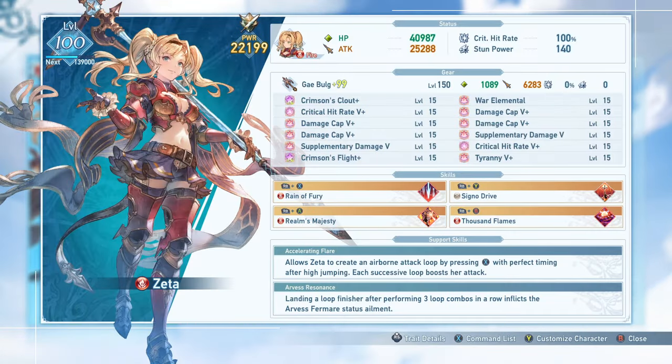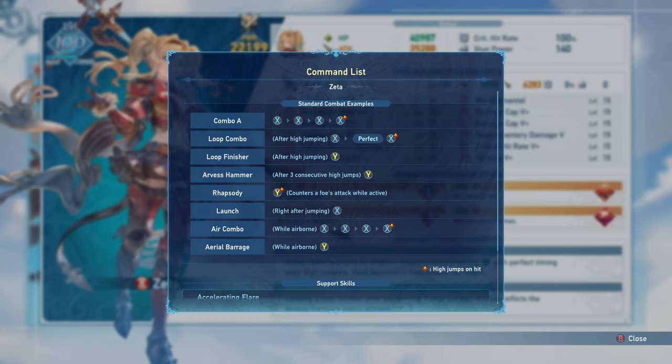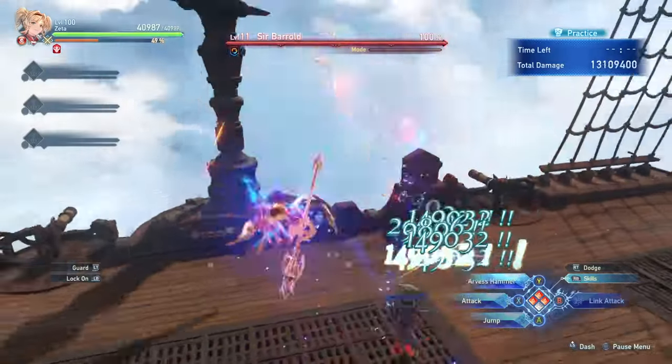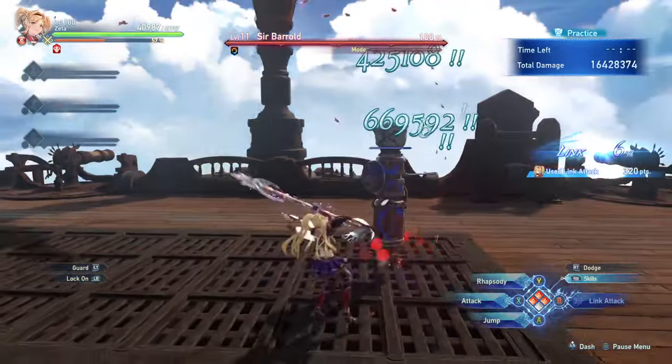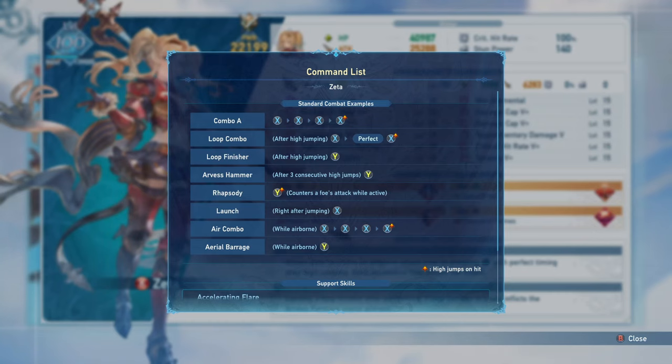Her second support skill is Arvis Resonance. This states that landing a loop finisher after three loops will inflict Arvis Vermeer on the enemy, which is a status effect that increases the damage you deal as Zeta. While this is nice, you can also apply this from a skill, so that isn't the major benefit of the three loops other than refreshing the debuff if needed. Typically you want to do three loops because doing so upgrades your loop finisher into the combo finisher Arvis Hammer, which is a much more powerful version able to reach over 700,000 damage with all the damage cap increases.